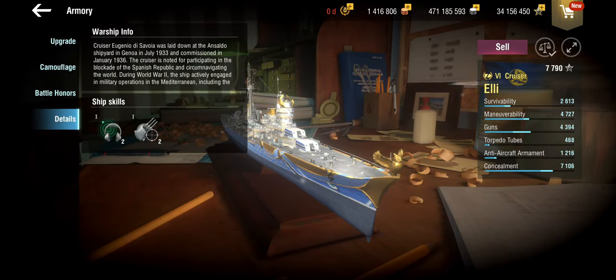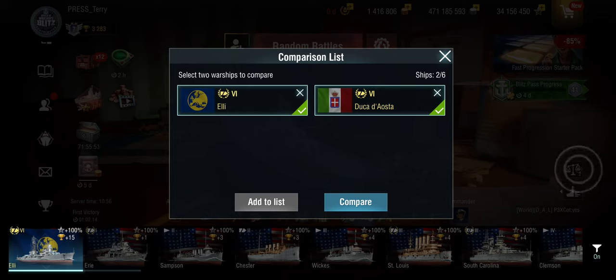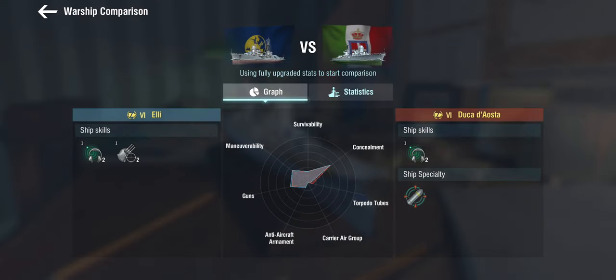Let's have a very brief look at the details. Nothing special here, no new ship skills or anything. We've got stock standard things like a sonar and a precise aiming. But given that this is in fact a Duca d'Aosta sister ship, we're going to compare her to the Duca, because the Duca actually exists as a premium on the Italian line. So let's have a quick look and see how these two match up. First things first, the Ellie gains the precise aim, whereas the Duka only gets the sonar and obviously does not get semi-armor piercing.